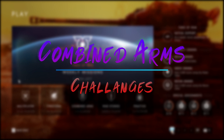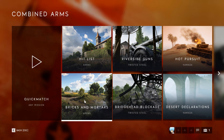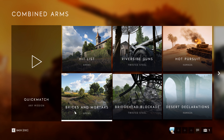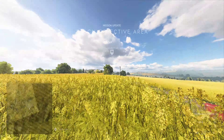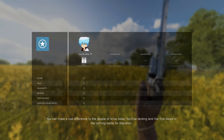Lastly, Combined Arms is an easy way to pick up some extra company coins. You can play this mode solo with the match starting instantly, or queue into matchmaking to find three other players. There are ten maps with three difficulty levels each, rewarding players 500, 1,000, and 1,500 company coins respectively. If you complete all three difficulty challenges on each map, you'd receive 30,000 company coins altogether — or 3,000 per map — alongside experience points for fully completing each challenge run.